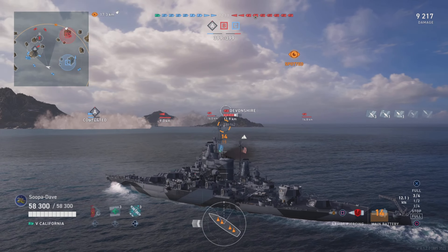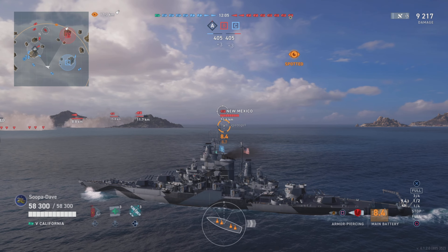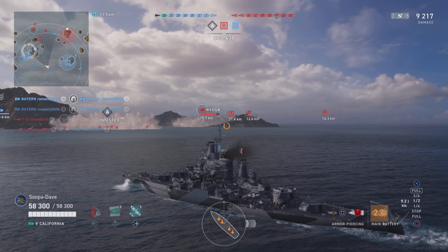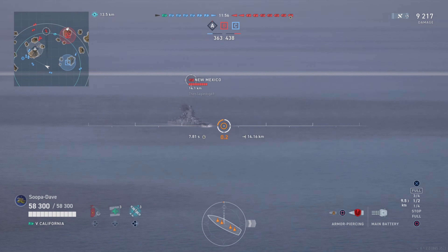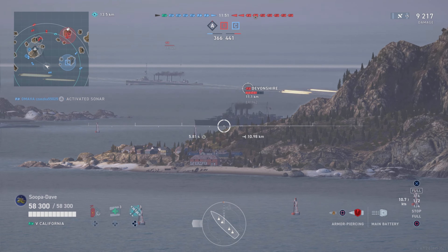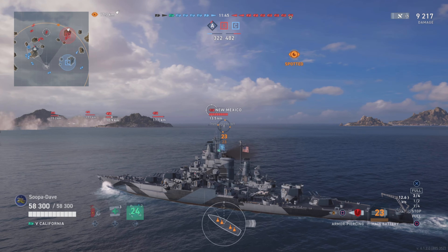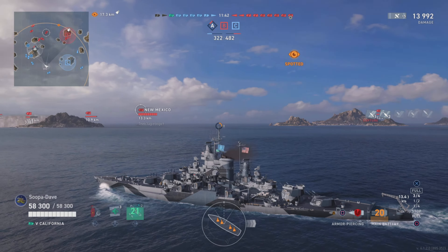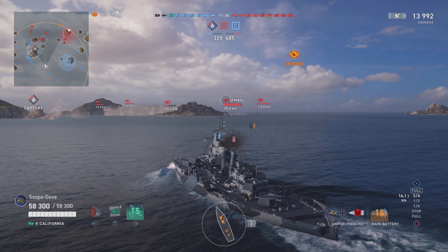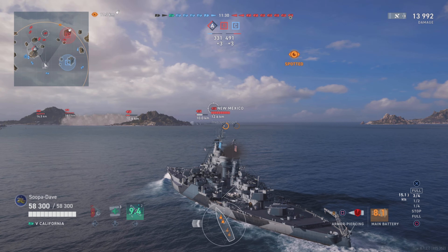We're going to take a shot at Hyuga because it's a very good ship and we want to get rid of it. We do ten thousand damage. Then we see New Mexico — another American tier five dreadnought — so we try to stay angled toward the left side of the map. There's what I thought was a Nagato to the right, but it turns out it's a Kongo. He's focused on my teammates so I'm not too worried, checking on him occasionally.